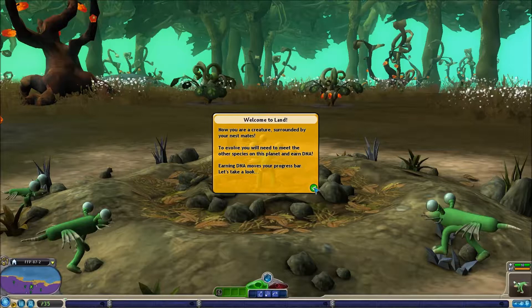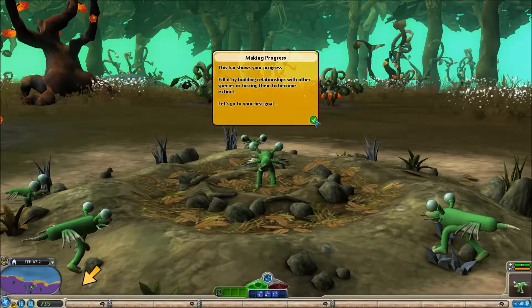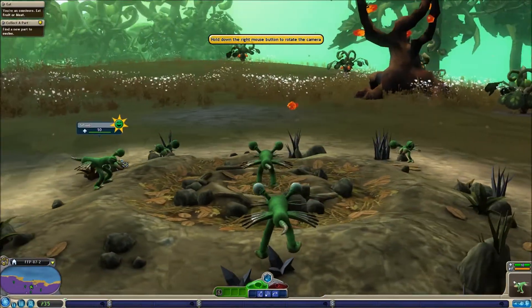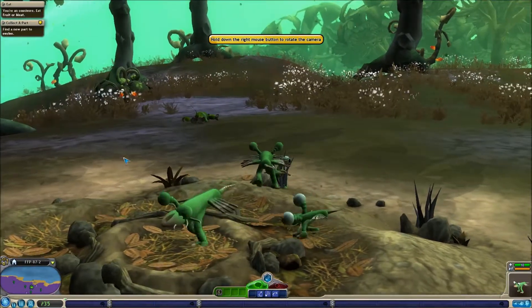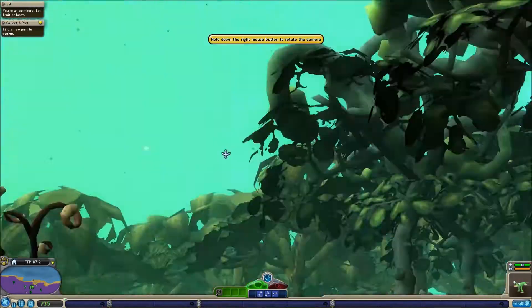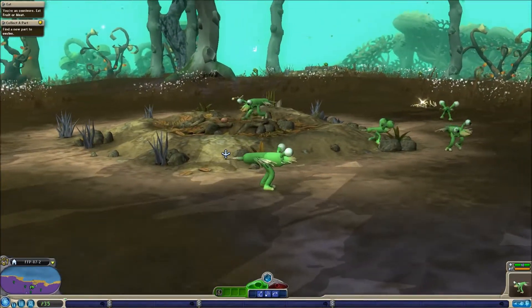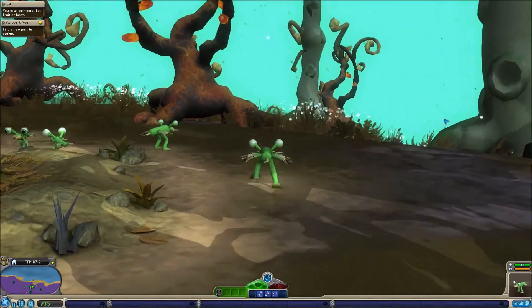I need to evolve and meet other species. I know how to play, I'll just go through it as we go. Okay, we need to find some other little guys to make friends with. And our journey begins — just look at the map.